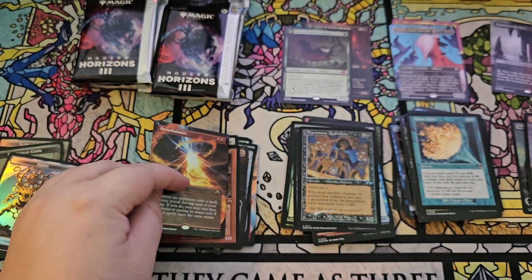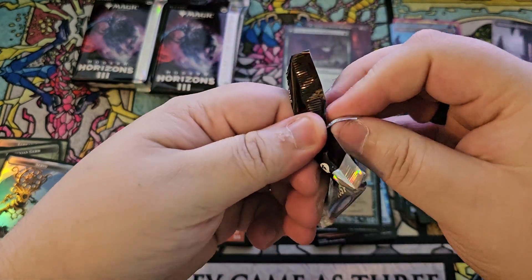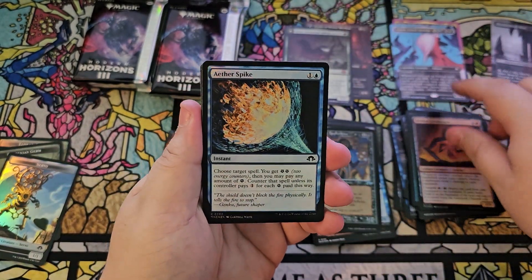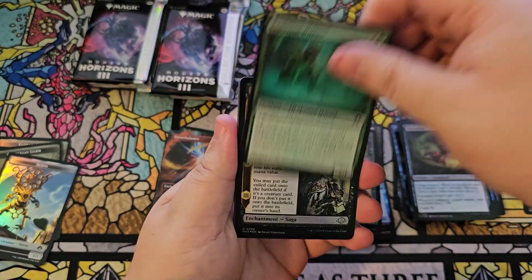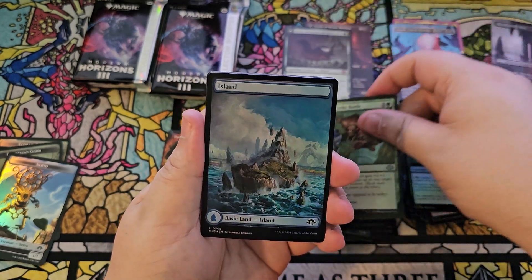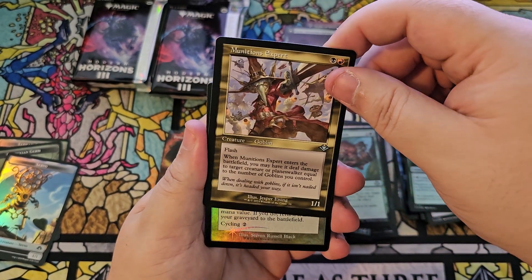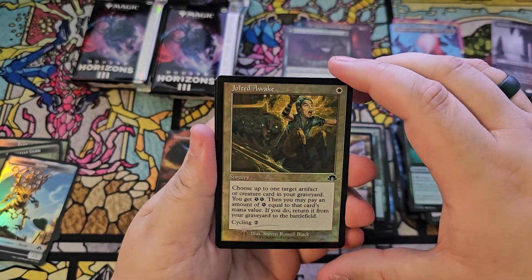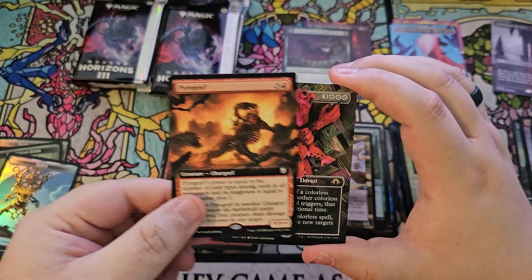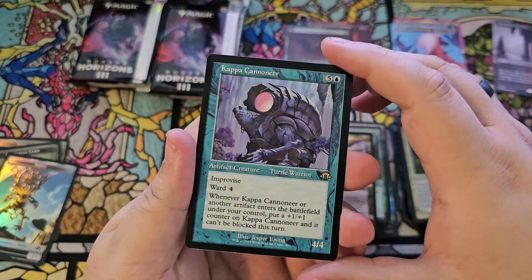Power Balance borderless foil — nice. That was also the bundle exclusive card. No mythic — we gotta get two in this next pack. Dross Claw, Creation of Avacyn — looks like a very cool card, can't wait to play with it. Battle Island. Munitions Expert from the original Modern Horizons. Jolted Awake, Flare of Duplication — the new flare cycle. Pyrogoyf from the commander set, Echoes of Eternity borderless enchantment — very cool. Kappa Cannoneer.